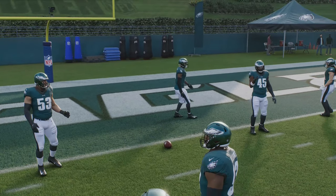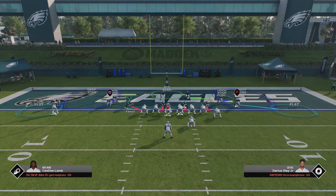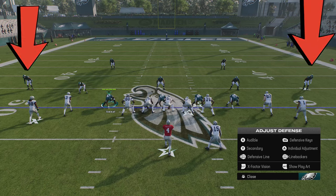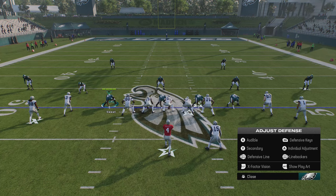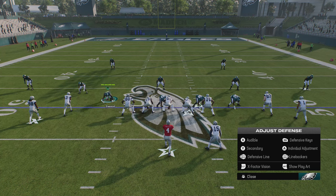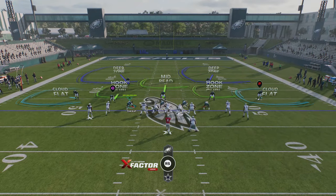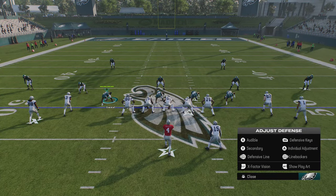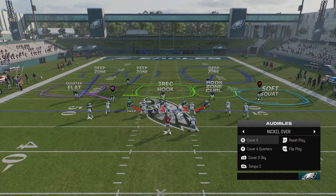That gets even more exaggerated the closer you get — on the one-yard line the cornerbacks will be right in the receivers' faces because there's no space to drop back, regardless of the defense. For the purpose of this video I'll start at the 50-yard line. You have to count how far back the outside cornerbacks are every single play; you can use the hash marks in the middle of the field to count how many yards apart the cornerbacks are from the receivers. On this play they're five yards off the line of scrimmage — that's indicative of Cover 2 zone, the only defense where cornerbacks are five yards off.